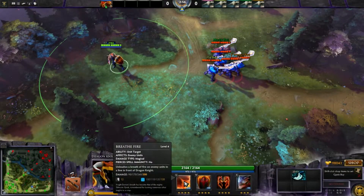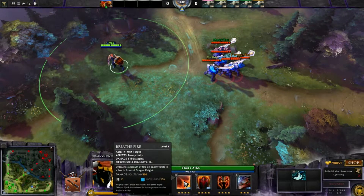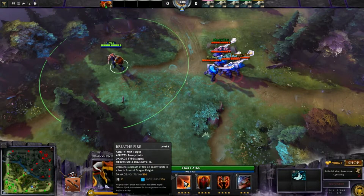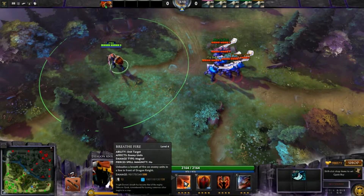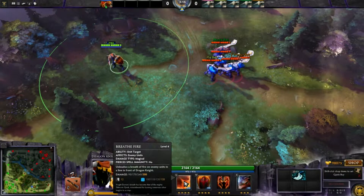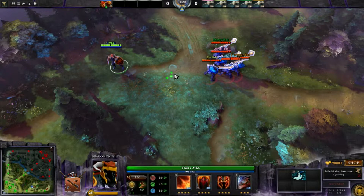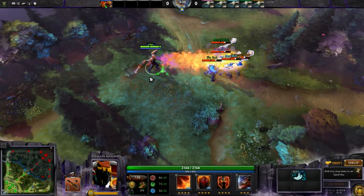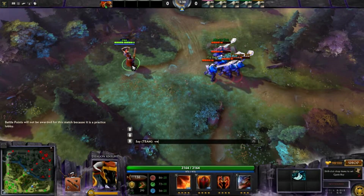His first skill is called Breath Fire. It is a magical damage type and it's going to damage the enemy heroes for 300 damage on level 4. The cooldown is always 12 seconds and the mana cost is 100, 110, 120, and 130 on level 4. So it's going to throw the fire — it's a nuke, 300 damage every 12 seconds. I think it's pretty okay.